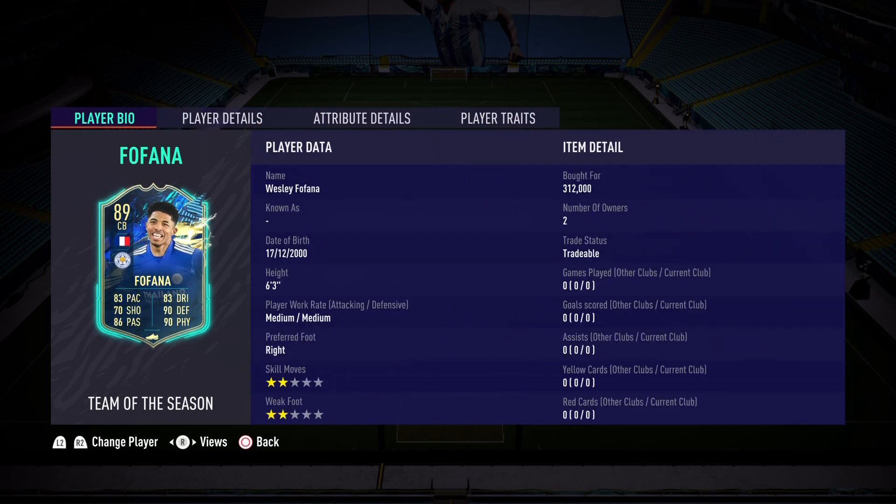He has no traits, and I'm going to be applying a Shadow chemistry style. We are going to be starting this review — I'm so excited. Is he good? Is he not? Is he worth the 300k I paid for him or should you just go for Ruben Diaz? The first step is to try this Wesley Fofana card, so let's get on to the review.